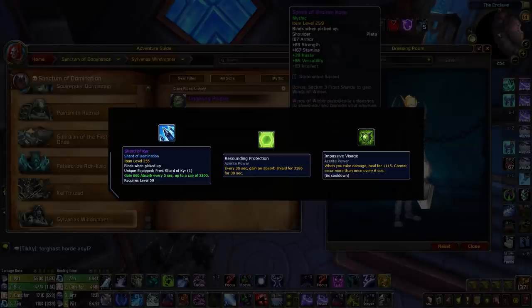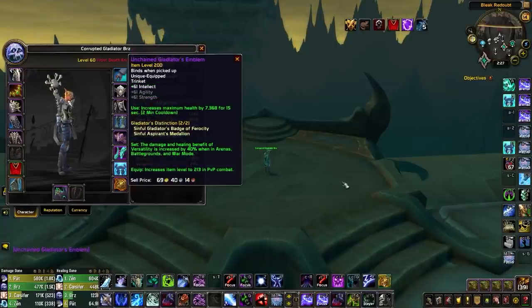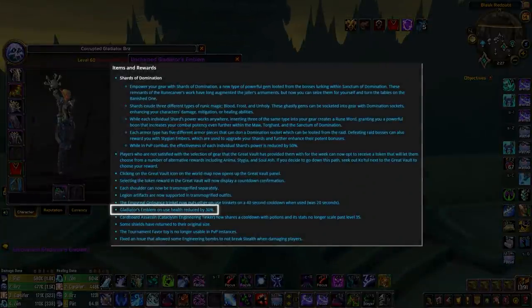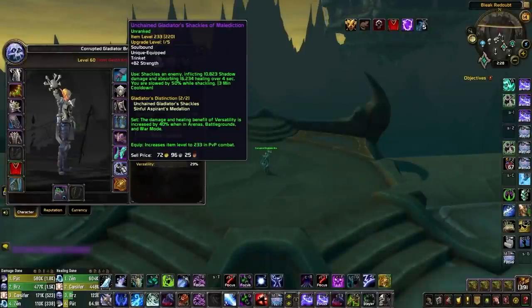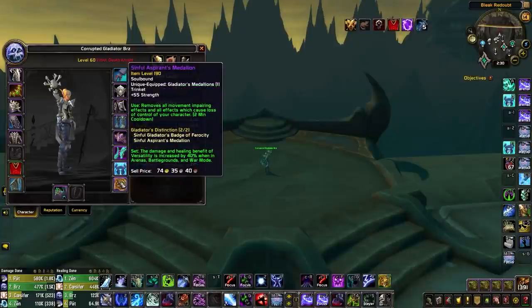Thinking back to Resounding Protection and Impassive Visage in BfA, Shard of Cure could become an important part of every player's loadout this season. For trinkets, pairing a Gladiator's Badge with Pillar of Frost is the most effective way to increase burst damage and make your one-minute kill window more dangerous. The Gladiator's Emblem is a decent defensive option but the recent nerf makes it less desirable. The Unchained Gladiator's Shackles of Malediction — a throwback to the BfA Maledict trinket — is strong against teams without a decurse and can be chained with multiple Maledictions. Generally, Badge is best in slot offensively; use a Medallion for your PvP trinket in almost every scenario.